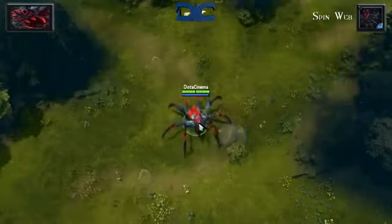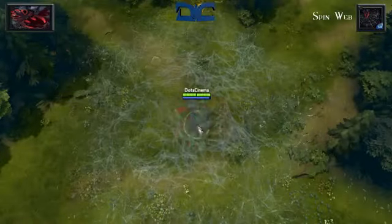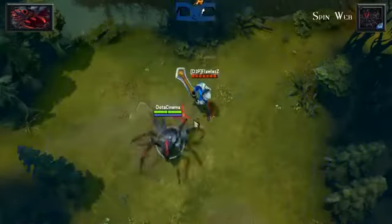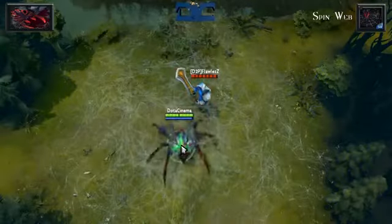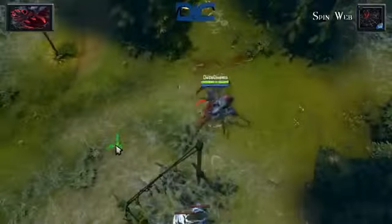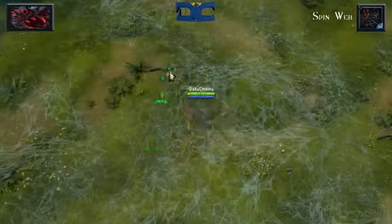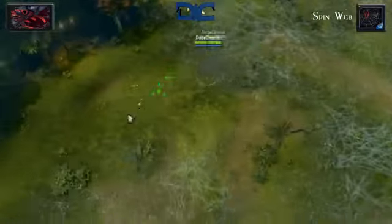Spin Web creates an indestructible web in a target location. These webs last forever, but you can only have up to 8 at one time at level 4. These webs give Broodmother plus 8 health regeneration, plus 35% move speed, and invisibility. All these buffs work on Spiderlings as well.